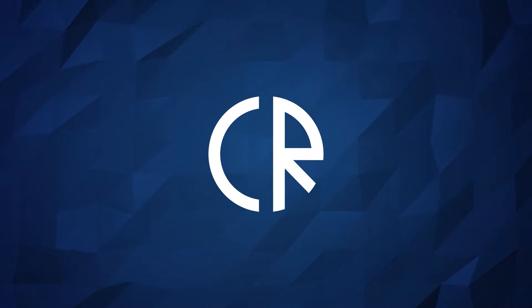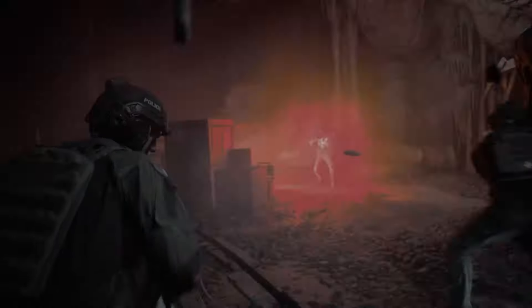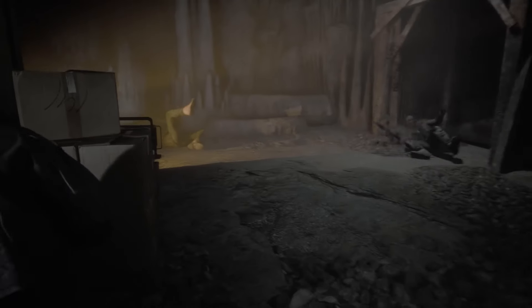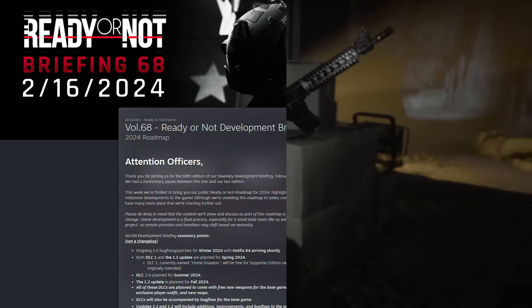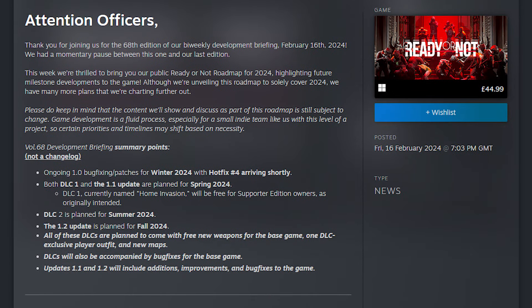Hey guys, it's Core Ross and today we are looking at the only roadmap I care about this year, and that is the 2024 roadmap for Ready or Not. This game got its full 1.0 release in December and we now have our roadmap of content coming later this year and presumably for further years to come. The blog post says they are thrilled to bring us their public Ready or Not roadmap for 2024, highlighting future milestone developments to the game.